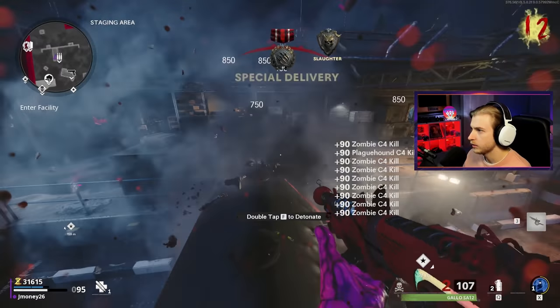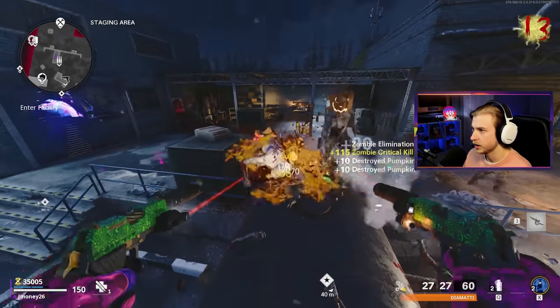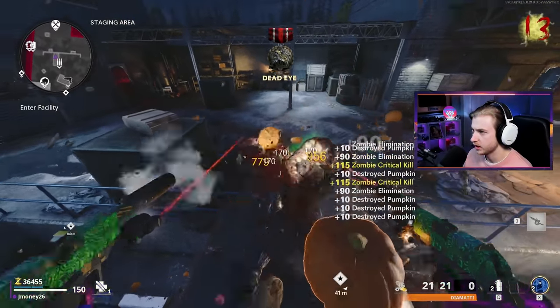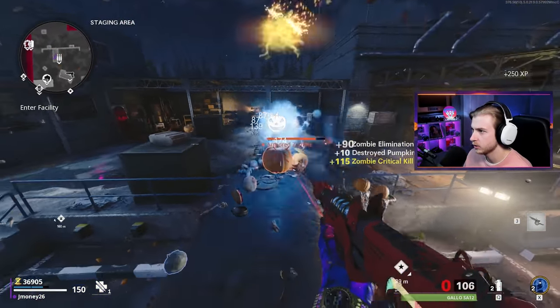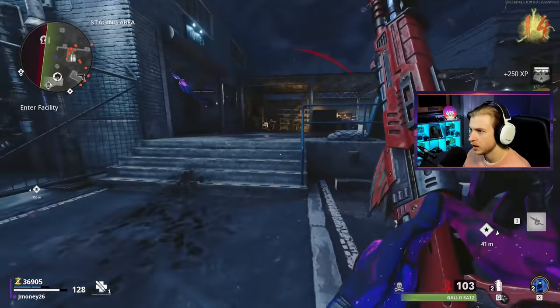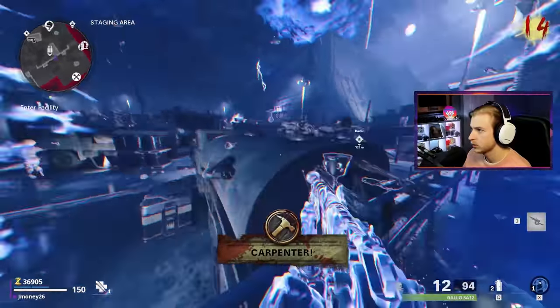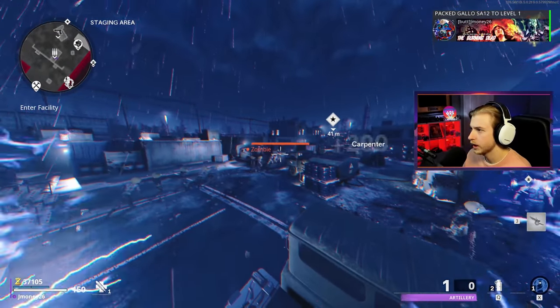I think once we hit like round 20, wonder weapons will start spawning out of those jack-o-lanterns. I just gotta manage my ammo. Even if not, we got two Aether Shrouds to get us out of tough situations. I really want to hang on to the self-revive for as long as possible because once you start spending them they get more expensive. I'm gonna Aether Shroud now since I don't have ammo, and grab that Carpenter. Oh, a Chalice — we'll take that.